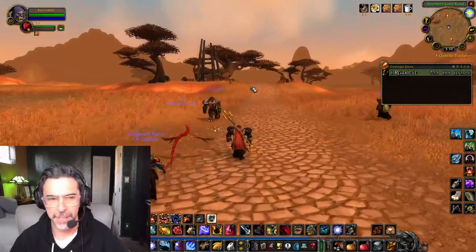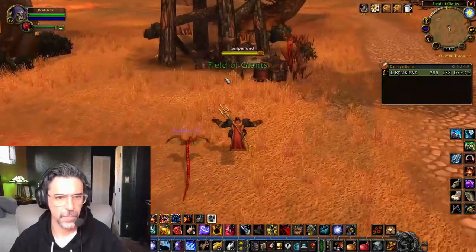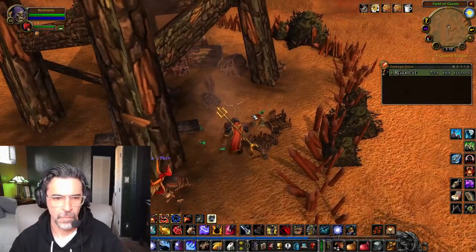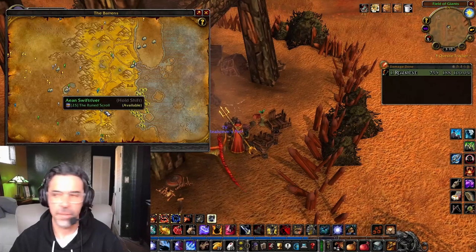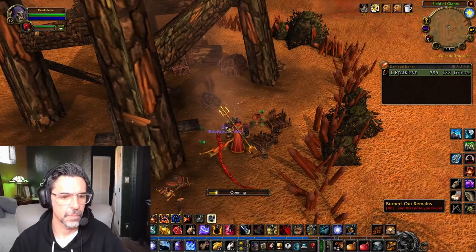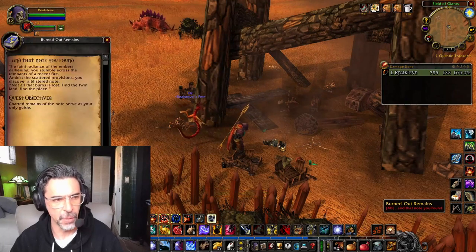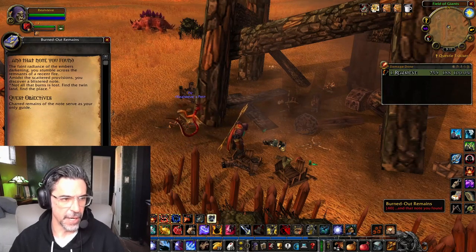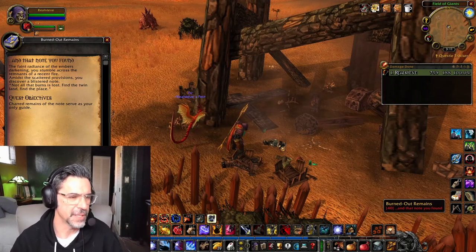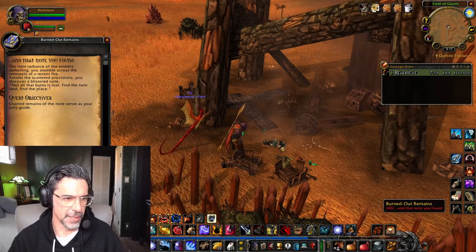Here's the Burnt Out Towers, ladies and gentlemen. And here's the Burnt Out Remains. 'And That Note You Found' quest. The faint radiance of the embers darkening — you stumble across the remnants of a recent fire. Amidst the scattered provisions, you discover a blistered note.